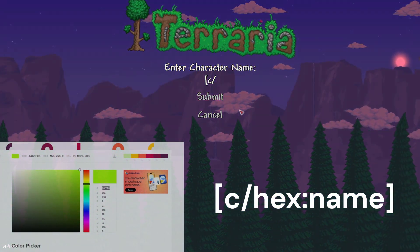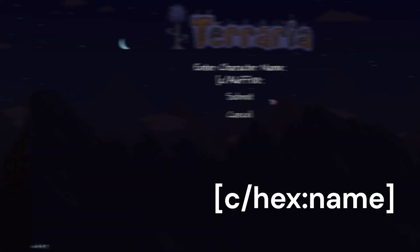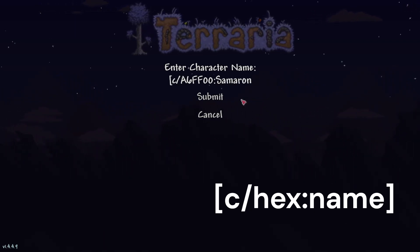Next, when you are making or editing a name, put an open bracket, then C slash, your desired hex of choice, and your nickname, and close it off with a bracket. I should also mention that after putting in the hex you should put a colon.